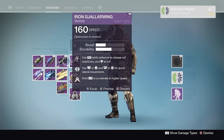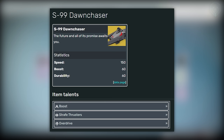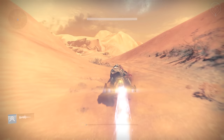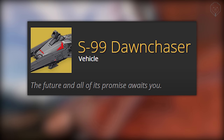Destiny 1 never had any exotic sparrows, but there was one in the game files since launch that was never released. It's called the S-99 Dawn Chaser, and for the longest time people wondered when it would release as it was the only exotic sparrow. It had the highest speed and durability of any sparrow in the game. Its description read 'the future and all of its promise awaits you' and it also had a unique perk where you hold down the boost and it goes into overdrive until it eventually explodes — the same perk found on the Vault of Glass Timebreaker Sparrow. Destiny 2 has plenty of exotic sparrows, but the Dawn Chaser was Destiny 1's only exotic sparrow that never actually got released.